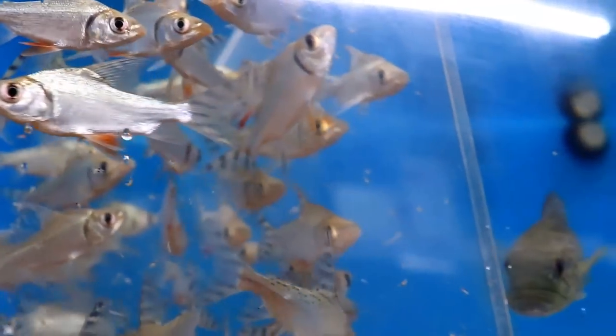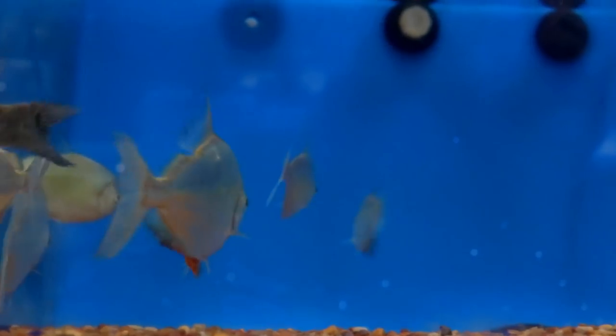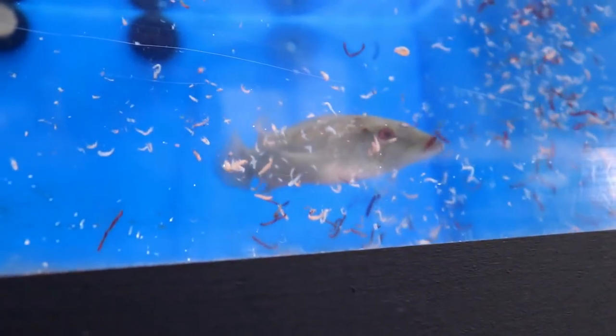Over here is the group of reticulatum red belly silver dollars. They get really nice when they grow. So this is what we have left — I'll put some of this mix in there. And that McCrew Street Pike as well. That almost looks like a snakehead. Awesome fish.